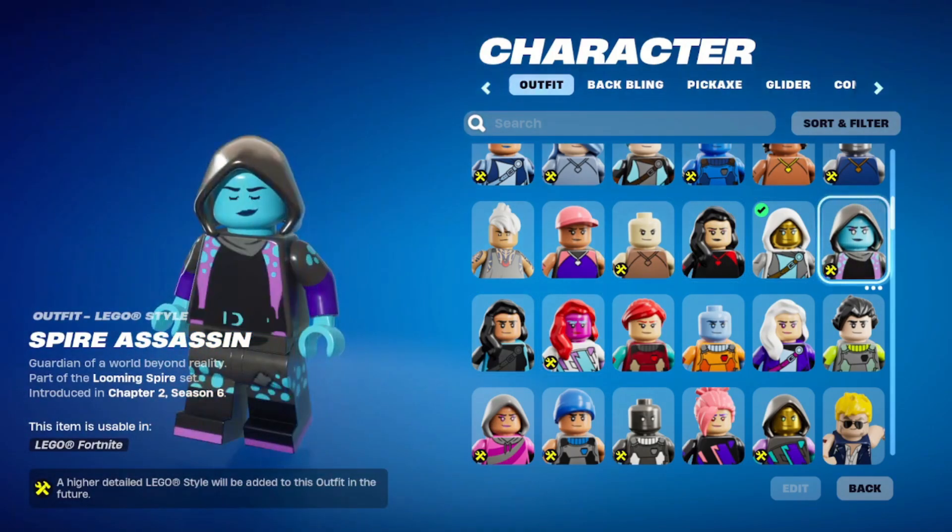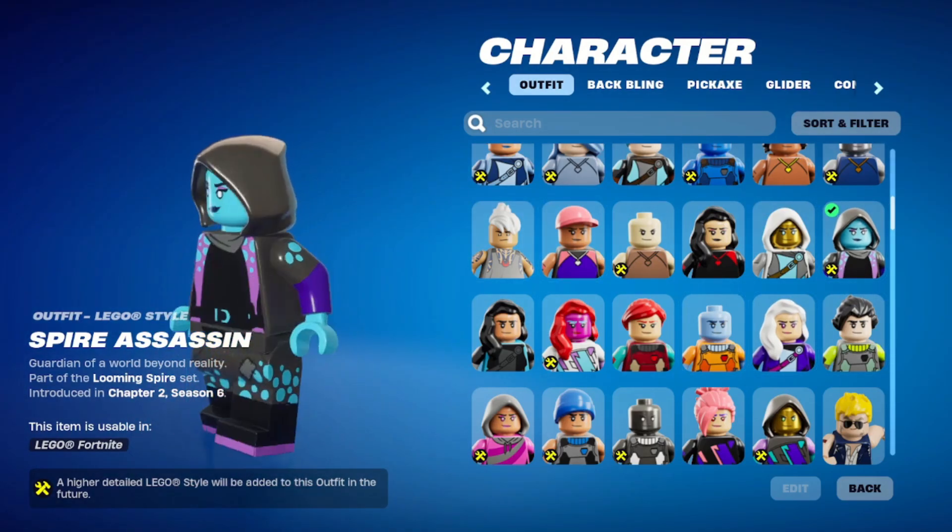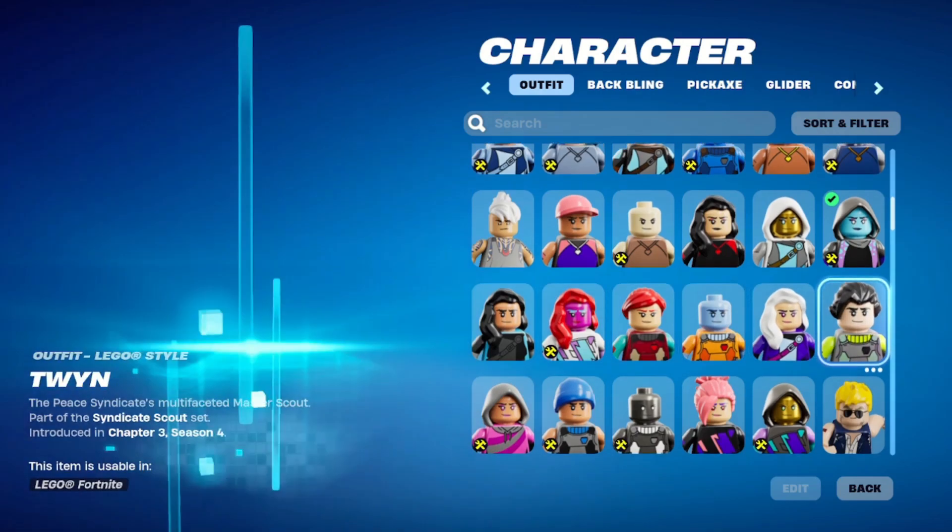Serana from Chapter 2 Season 1 — you can get extra styles from her from that season. Spectra Knight — now she's from the OG Battle Pass and she's super customizable too, but it looks like this is all we're going to get for this version of her. Still pretty good. And the Spire Assassin — she looks pretty spacey. Oh, she's happy too. Nice.